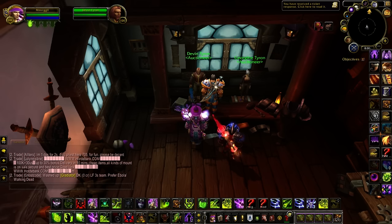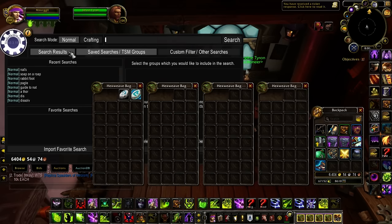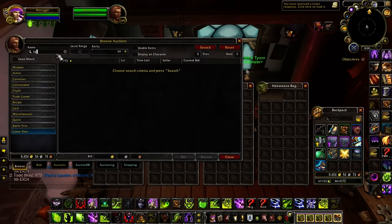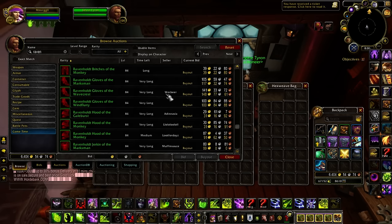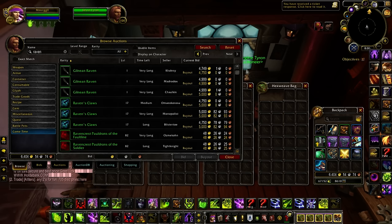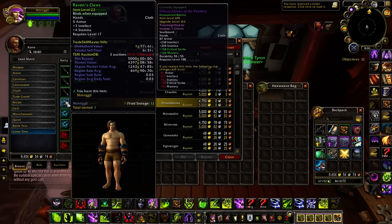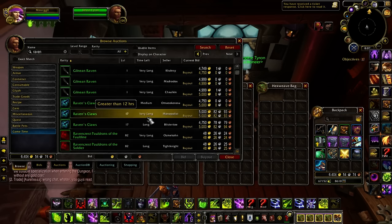Since the salvage crate is changing, scan the auction house right now. There are lots of items inside that crate that are only obtainable from it. One's called Raven's Claws — the only way you can get this is from the crate. It's really rare because that's the only place it drops. With the crates changing, I don't know if they'll keep the items like this. It's 5k right now, but maybe after the update it'll be like 50k.